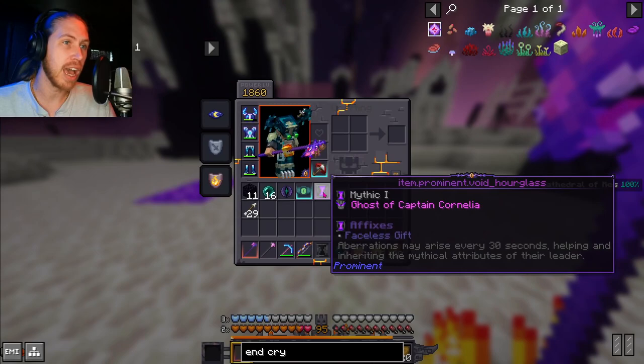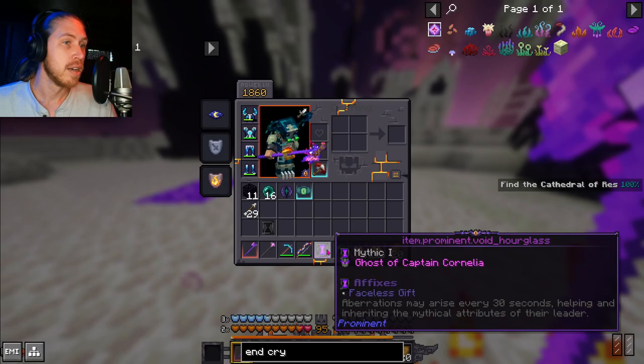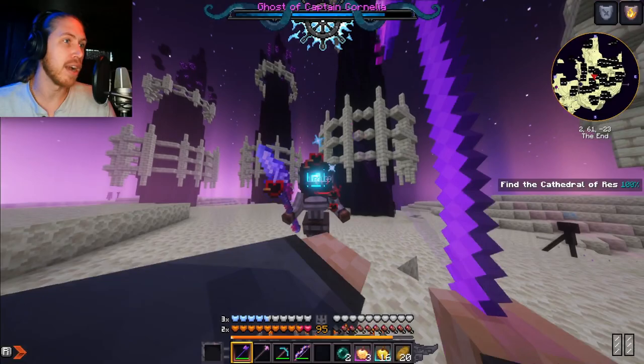I imagine that's going to be the next entry in Prominence: The Hysterian Era — that's kind of cool. But also, the Ghost of Captain Cornelia — can I just do this anywhere? 'Aberrations may arise every 30 seconds, helping and inheriting the mythical attributes of their leader.' We got time — might as well try it!